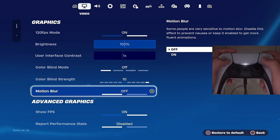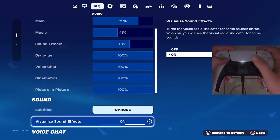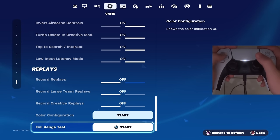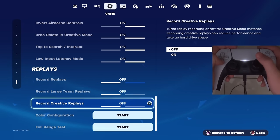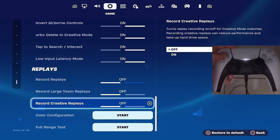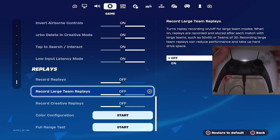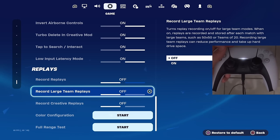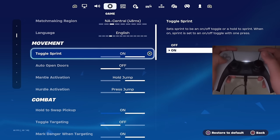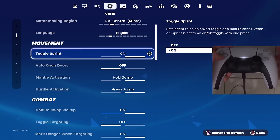For user interface contrast, colorblind mode is off and colorblind strength at 10. This combination of graphics on console works really well to see in storm. For motion blur, make sure you have this turned off unless you get motion sickness. For audio settings, make sure you have visual sound effects turned on. A secret tip to lower input delay on console and even PC: go down to the replays section and make sure all three replay options are turned off — having your game store all replays adds a lot of delay.